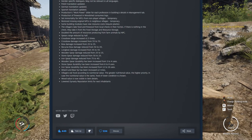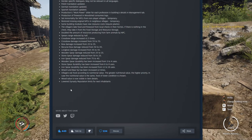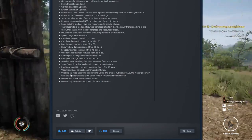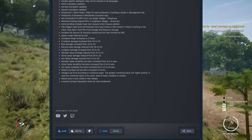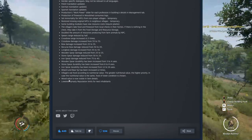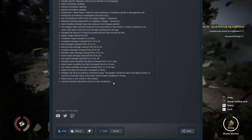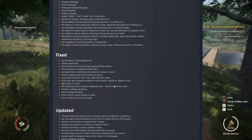The wildest and bear HP have been increased 2 times — I like that, having some very strong enemies. In my opinion, the wildest should be times 2 and the bear should be times 3 or 4 — bears are very strong. Villagers eat food according to nutritional value; the greater nutritional value, the higher priority. In case the nutritional value is the same, food of lower condition is chosen — makes sense. Wood value is now visible in item details — a minor change. Lower dynasty reputation limits for next inhabitants, so you can get more people with less reputation, which people have been talking about.